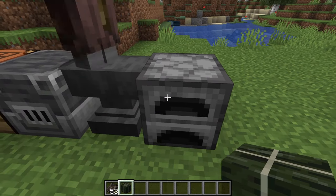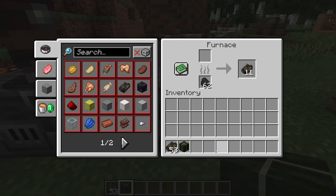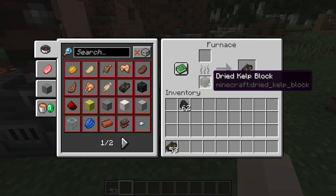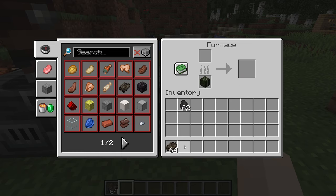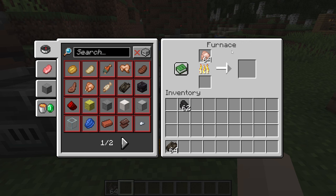Dried kelp blocks are also a fuel that can be used in any furnace. One dried kelp block can cook or smelt 20 items, as demonstrated here with raw chicken.